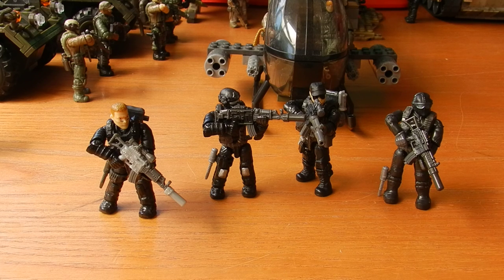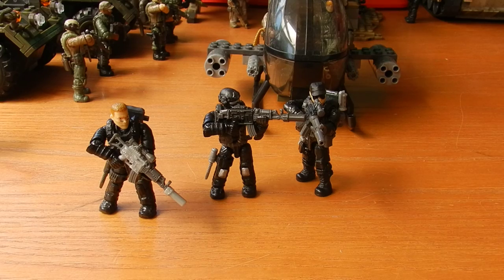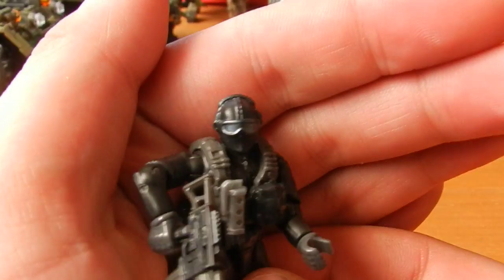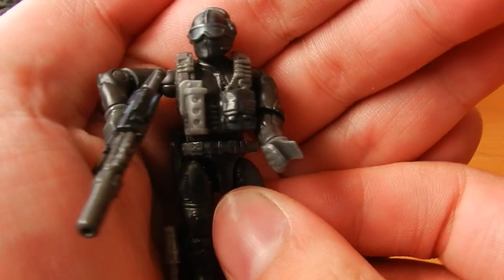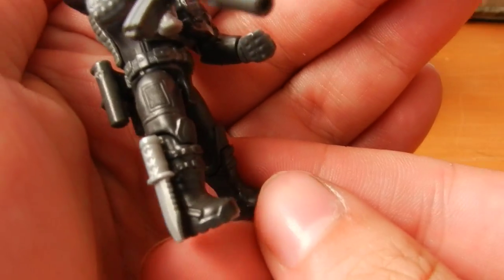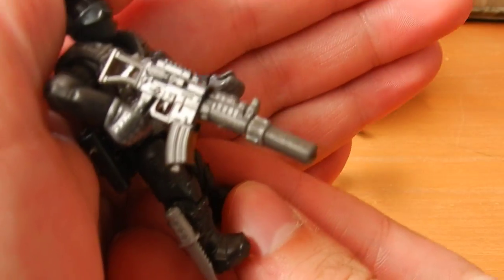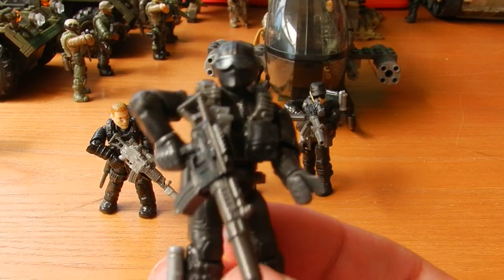Moving forward onto the first figure, we have a kind of engineer-style guy with goggles and microphone, grey lighter vest, flashbang and ammo pouch, knife, claymore, and a suppressed SMG. He's kind of like the scout engineer person.